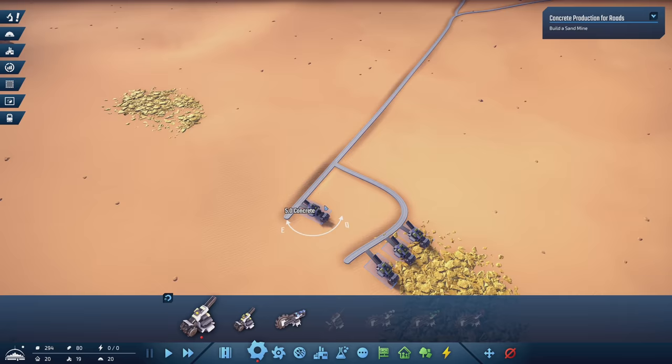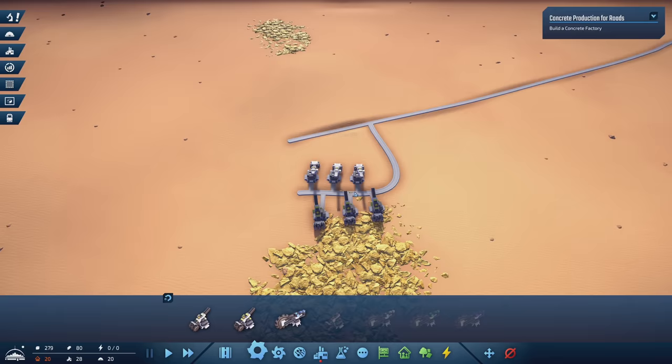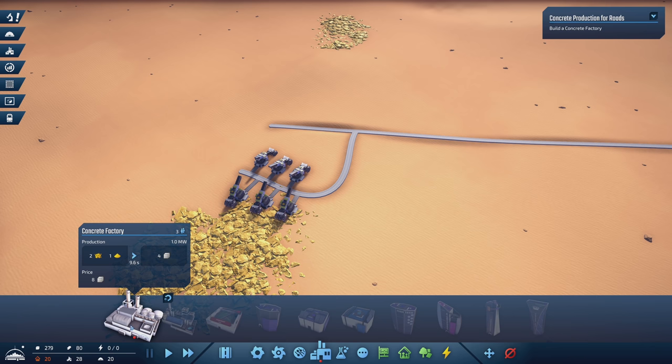We did sulfur here — we're going to need sand now too. I'll go ahead and put the sand on this side of the road — one, two, and three. So this is going to give us basically three of each of these, and that's what we need to create concrete. Concrete needs sulfur and sand to create it. We currently have 279 of concrete.